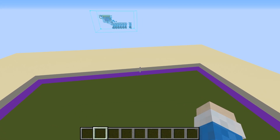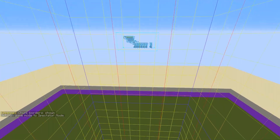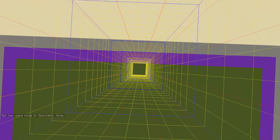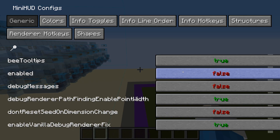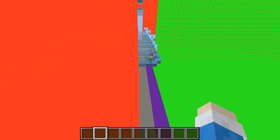First, we need to find the edge of the outer spawn chunks, starting from the world spawn. We count out 12 chunks, and across the 12th and 13th chunks we build the storage cells. You can also use the MiniHUD mod to display the spawn chunks — the side of the giant red box is the plane that should divide the storage cells.